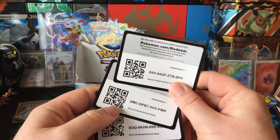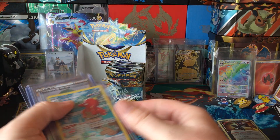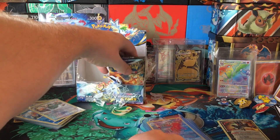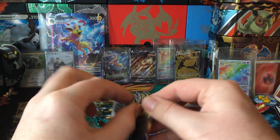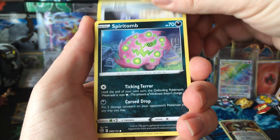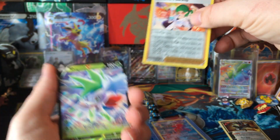I'm gonna finish up this booster box today — the one that I started in the last video. I only have the back right quarter left. This is what I got in between for hits. I got a rainbow but I didn't get an alt art, so maybe there's an alt art in here. Roseanne's Backup, Shaman V.